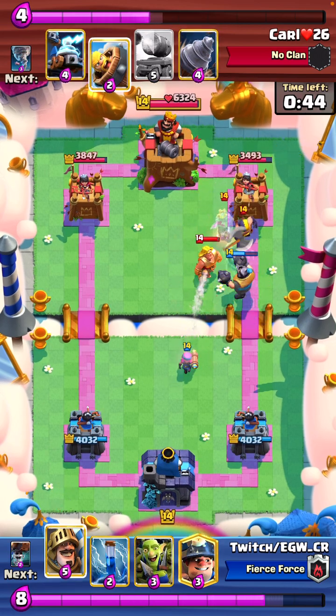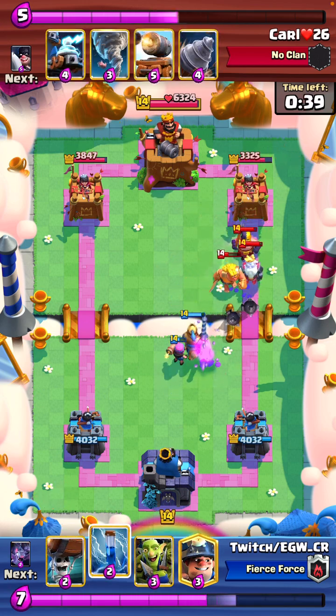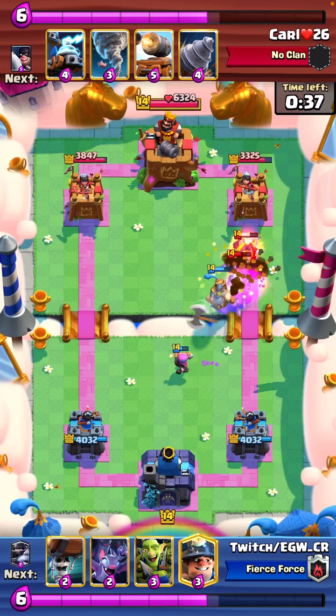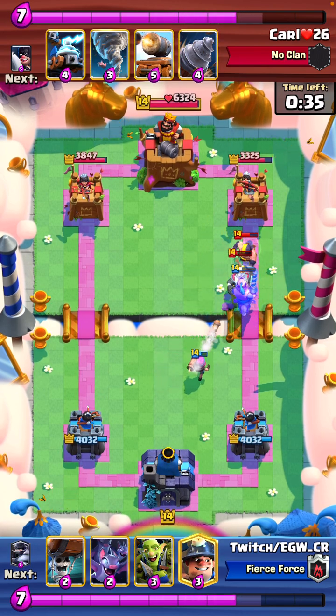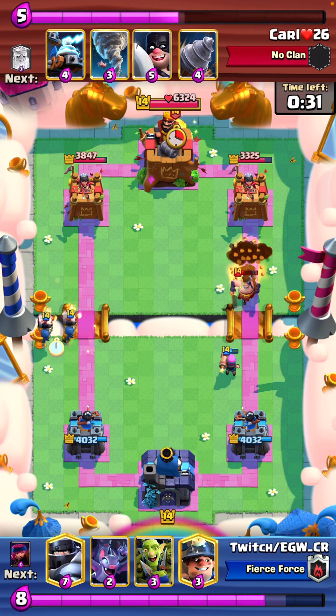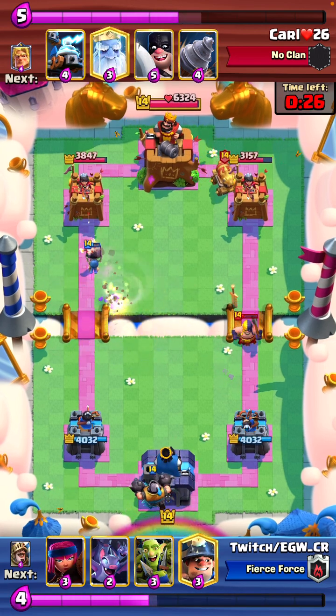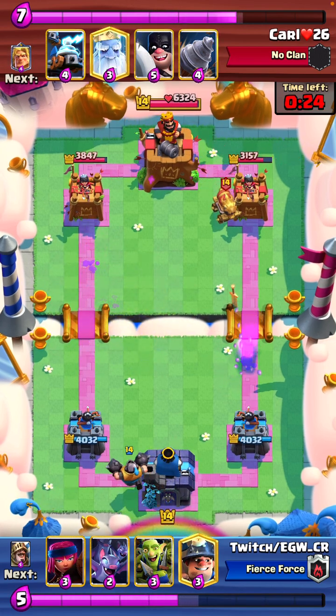There you go, look at the value. And we actually get a great prince in there. We go for a zap as well to make sure the firecracker stays alive. That was beautiful, that was delightful. And we're gonna get maybe some more splash damage — yeah, a little bit. He controls the lane because we didn't have the greatest hand. But now I can empty the back, plus we made a plus one trade on the wallbreakers.